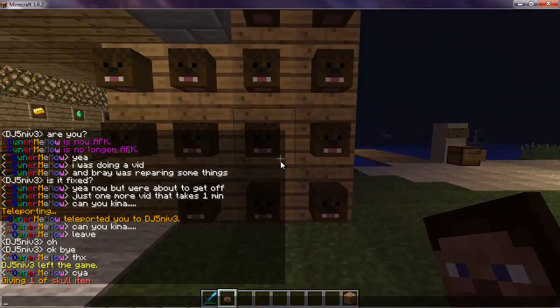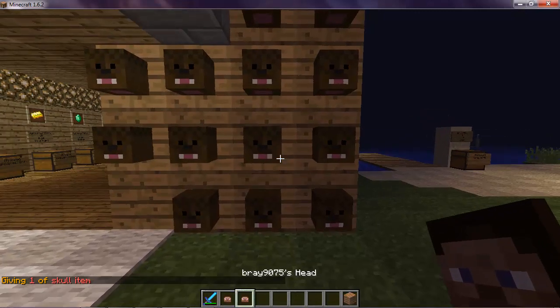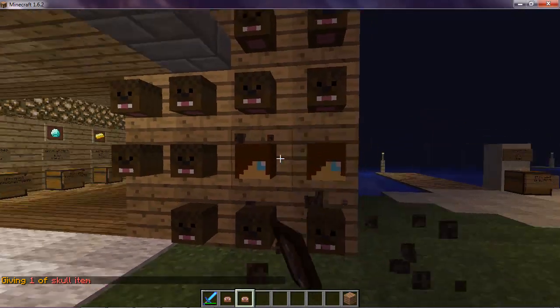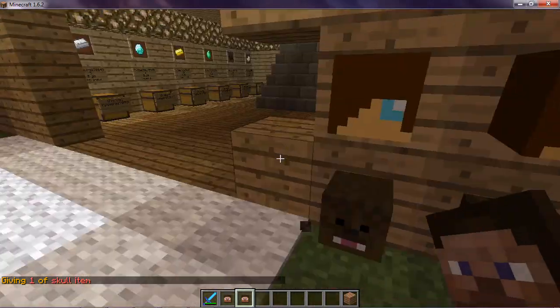Let me do another person. So, slash, I, space, head, colon, three, space, one, space, player, colon, and then the player's name. Let me do this guy. And right here, I have my friend's head — Black Belt Panda.